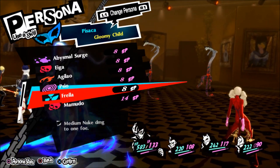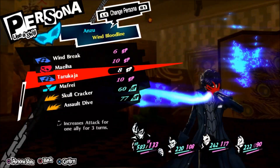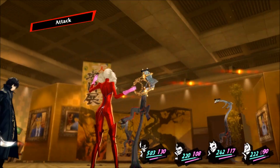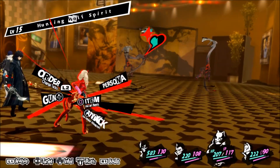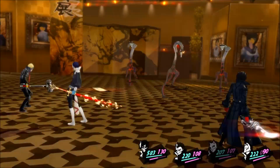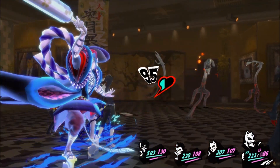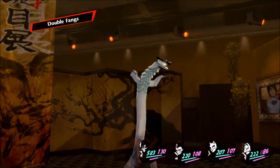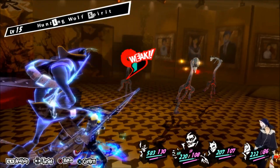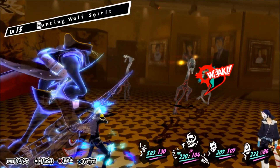What's their weakness? Let me see — it's not wind. Oh wait, bless is their weakness and I don't have a persona with bless. Okay that's not working. Oh no — thunder is their weakness.